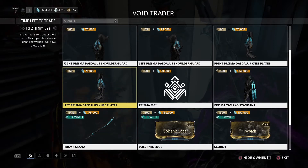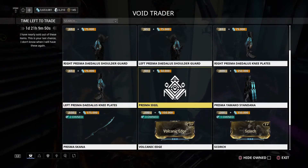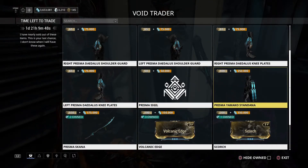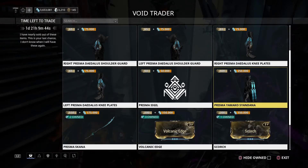You also have the right and left Prisma Daedalus knee plates — those are cosmetics and armor sets. They don't provide any stat bonus, so it's totally up to you. Same goes for the Prisma sigil and the Prisma Yamako Syandana — completely up to you guys.